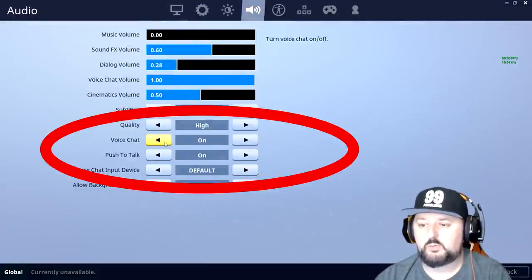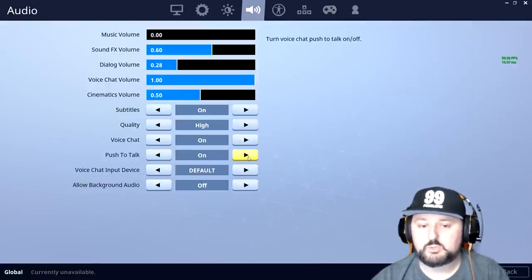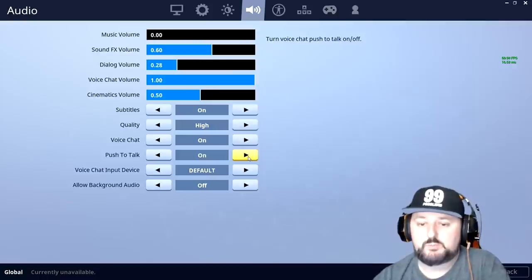Here on voice chat, you want to make sure that's turned on — that's going to have your microphone working. Push to talk is if you want to push a key every time you talk. If you don't want to hit a key every time and you just want them to hear you all the time, just turn this off. That's all you've got to do — go ahead and apply it.